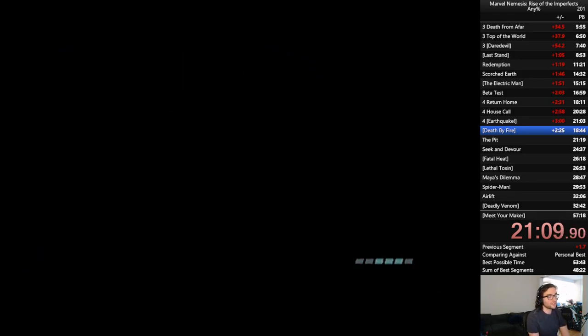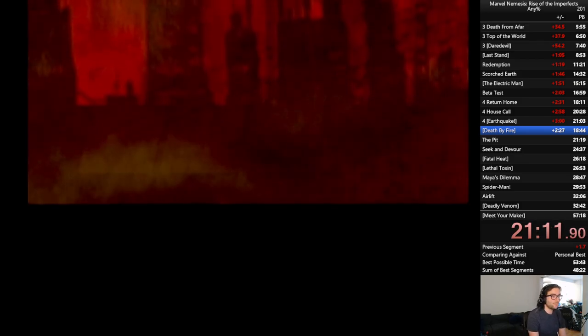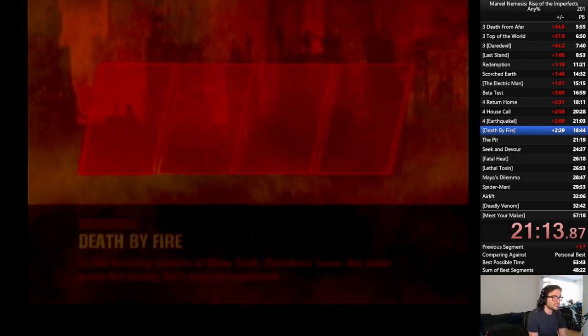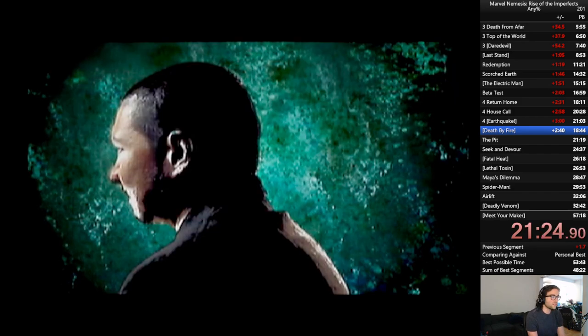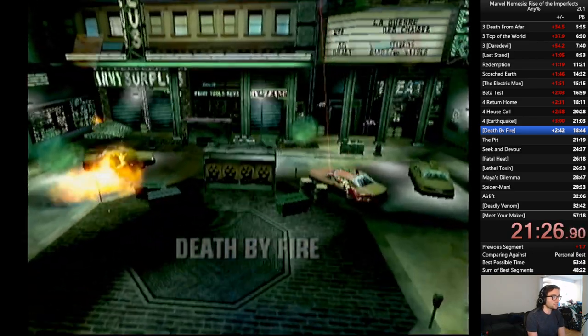And for the next one, Death by Fire, Solara is immune or at least very resistant to fire effects. So what we do is we find this dumpster that's already on fire, bait Daredevil over to it, throw him in, and then he just kind of doesn't know what to do. He can't get out and he just burns to death. It's very nice.